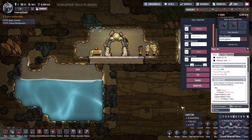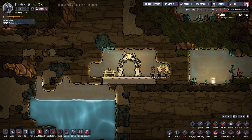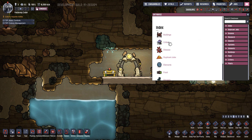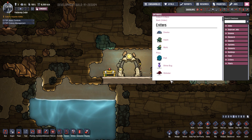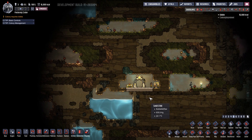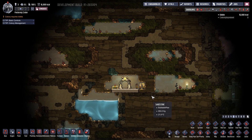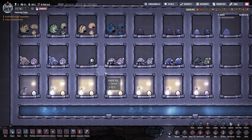Let's go back to the home menu and look at the database. Under critters we can see all the different types available. The basic ones are Draco, Hatch, Morb, Puffed, Shinebug, and Slickster. Some of these are looking a bit different now. Let's make a little zoo to check out all the different creature types.